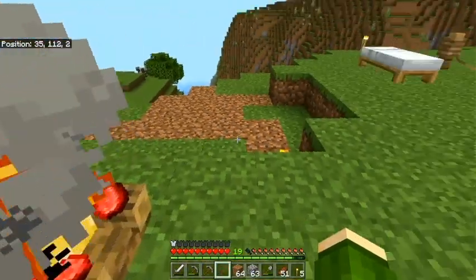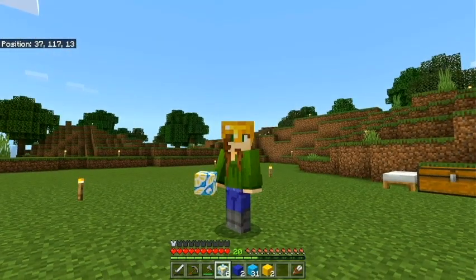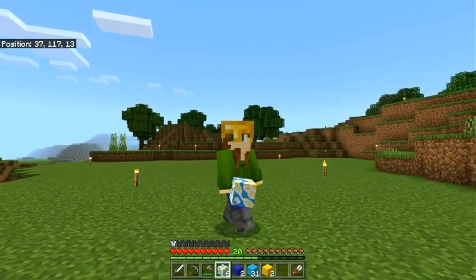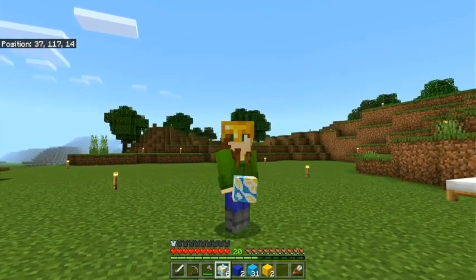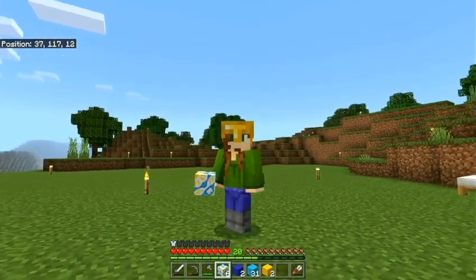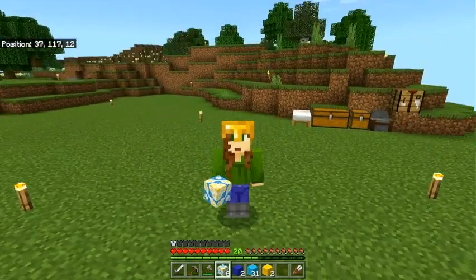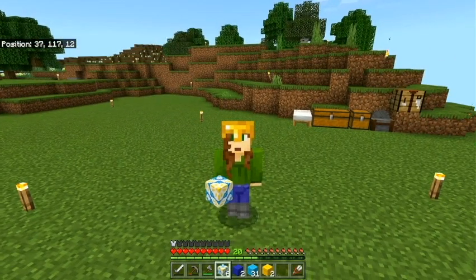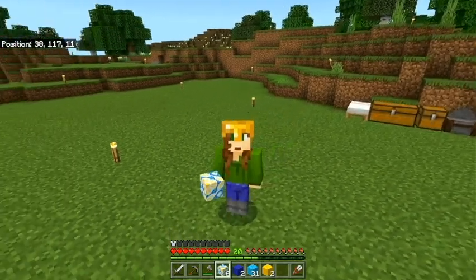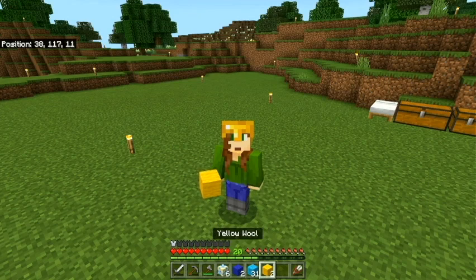When I was in the villages they had all the white terracotta and I thought I could dye it — but I looked it up and learned that it's stuck as white, you cannot re-dye already dyed terracotta. So I just glazed some and I'm going to use the color palette of white, yellow, dark blue, and light blue as inspiration. I'm using wool for the roof as a cool color pop that's easy to get early game.